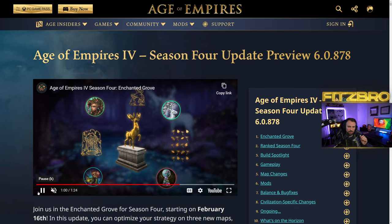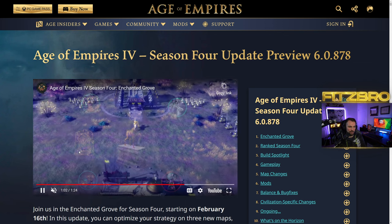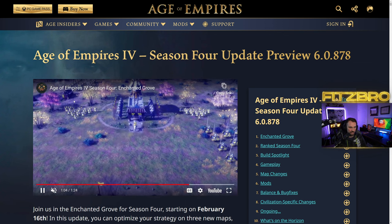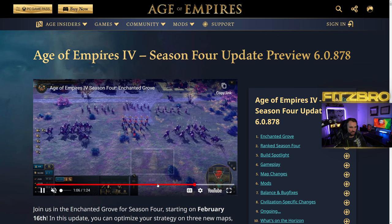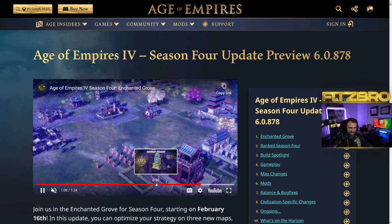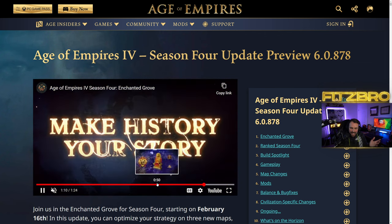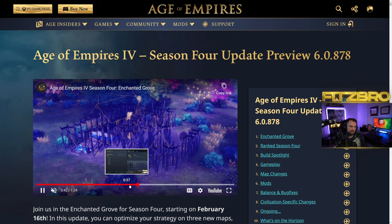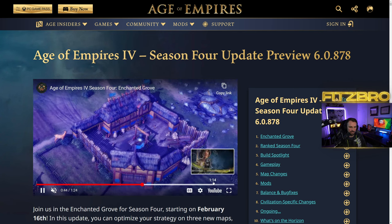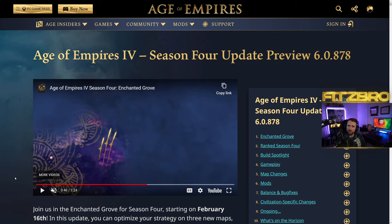They're basically showing the biggest thing you're seeing — this new biome they're adding, the Enchanted Grove. It makes everything have this kind of purple look to it, and it looks cool at a glance. I kind of think it might make it more difficult to see what's going on, but we'll play around with it — it looks like it could be fun nonetheless.